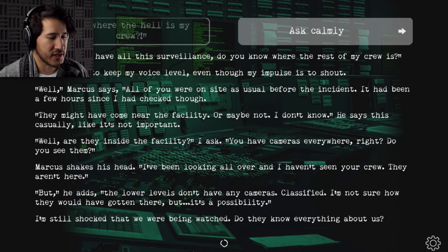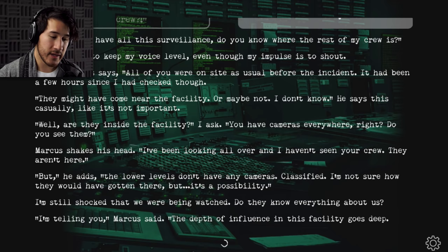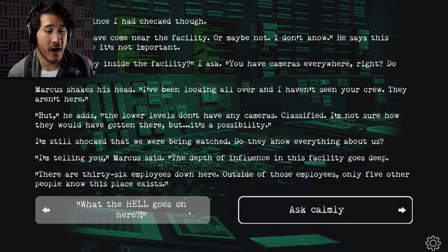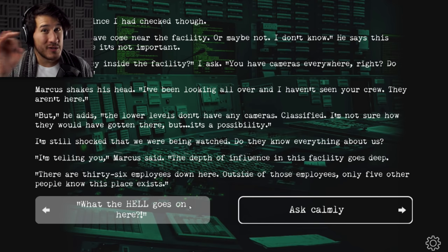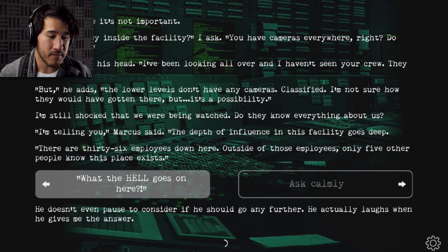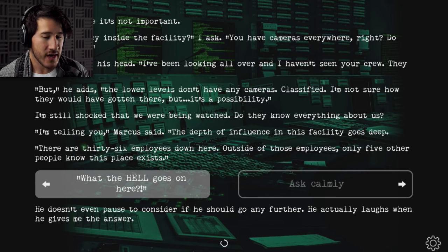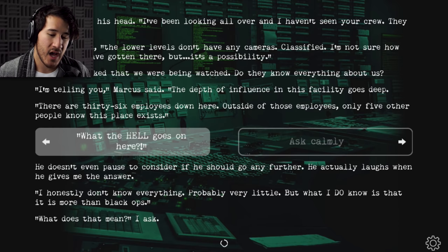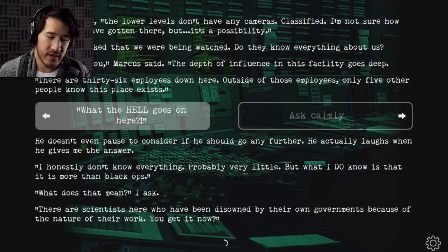I'm still shocked that we were being watched. 'The depth of influence in this facility goes deep. There are 36 employees down here. Outside of those employees, only five other people know this place exists.' I'm done asking calmly — I'm gonna ask him what the hell goes on here. He doesn't even pause to consider if he should go further. He actually laughs when he gives me the answer. 'I honestly don't know everything. Probably very little. But what I do know is that it's more than black ops.' 'What does that mean?' 'There are scientists here who have been disowned by their own governments because of the nature of their work.'